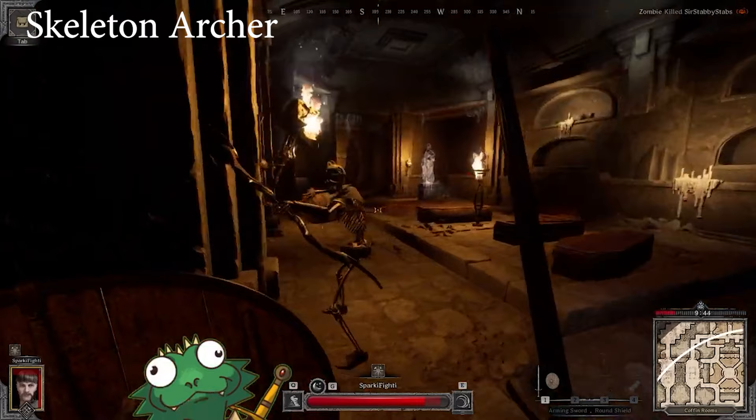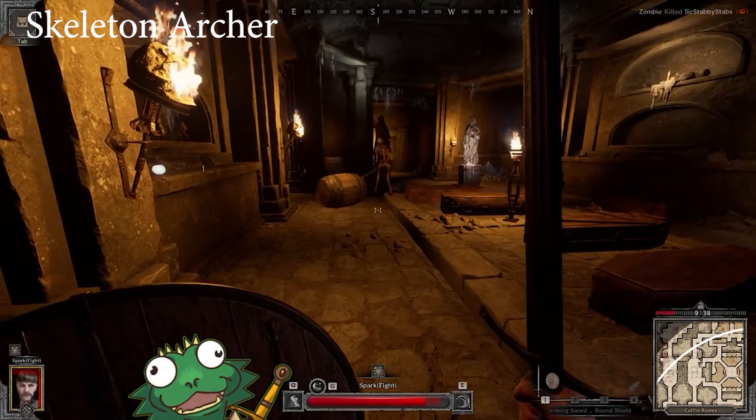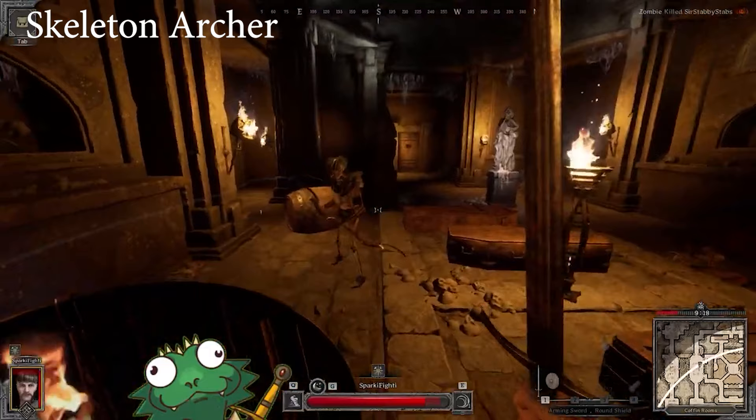When you fight a skeleton, the first attack is always at your head. When they shoot at you, the first shot goes to your head, the second shot goes to your abdomen. So block towards your head, and block towards your abdomen. You can also just sidestep their arrows — it's usually easier to sidestep.